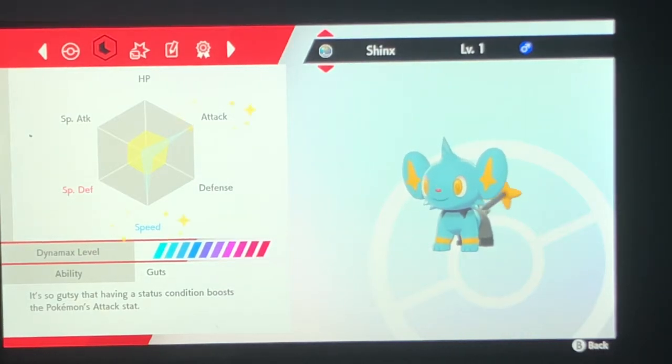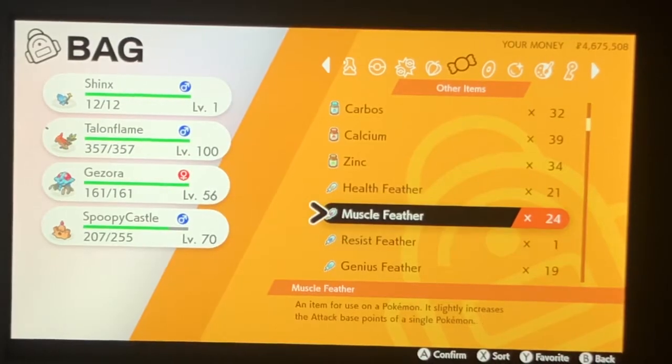I need to make it Jolly. I have to get myself a Jolly Mint actually, because I don't have any — I only have Adamant ones. So I have to go get myself a Jolly Mint and then we'll mint it. Now we're going to go ahead and level this guy up.